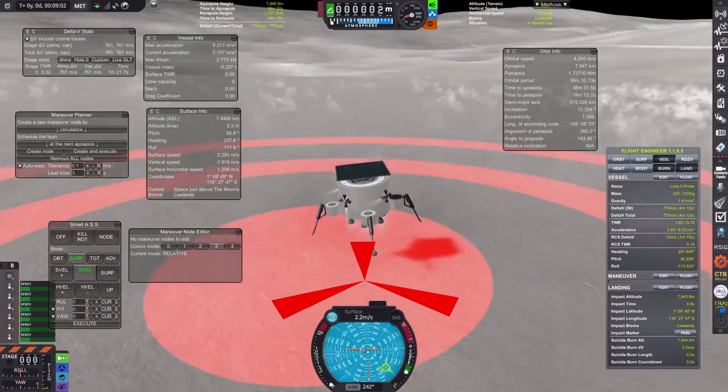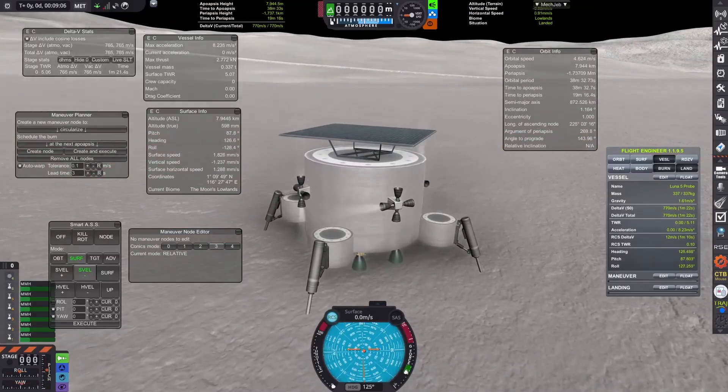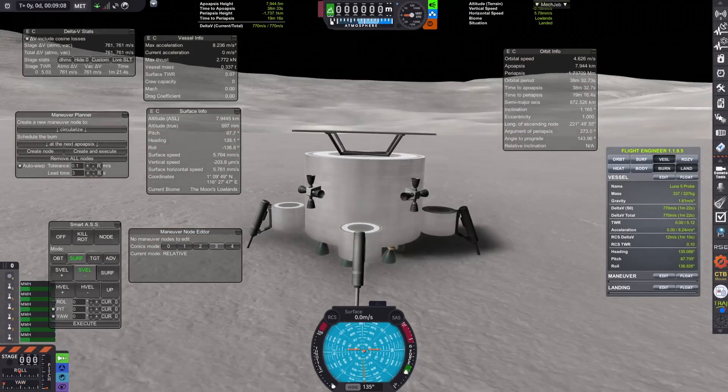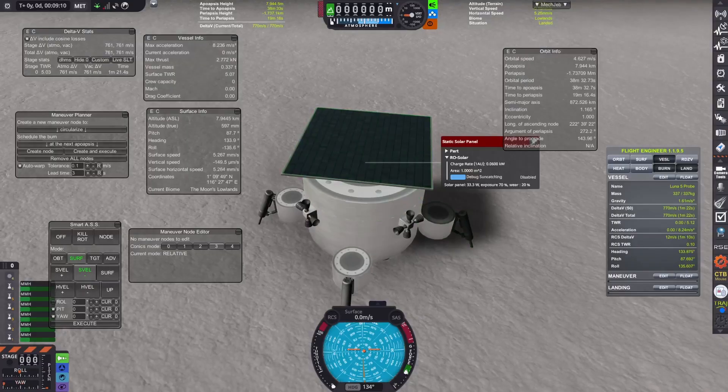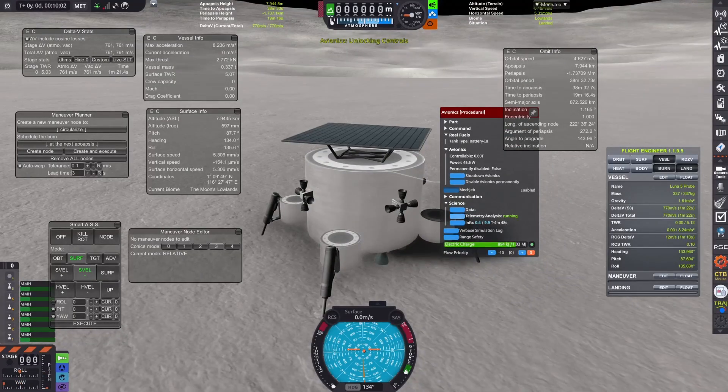Here we go! Touchdown! Disabling RCS. And there we are — we made it! Everything is intact. All good!